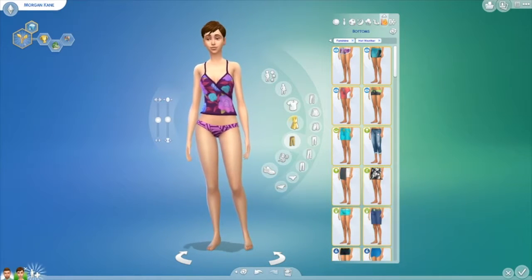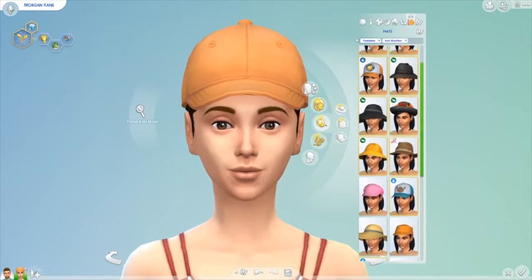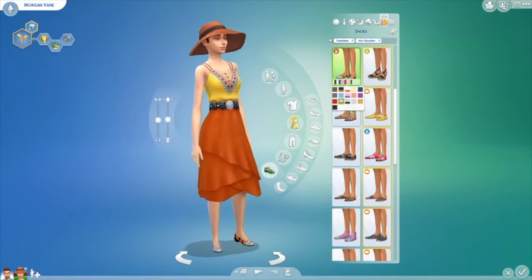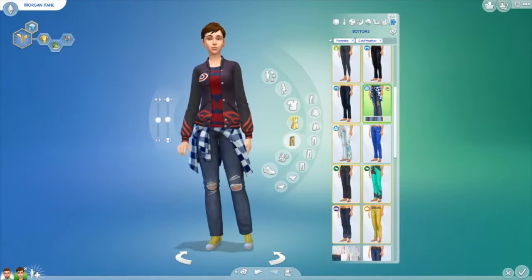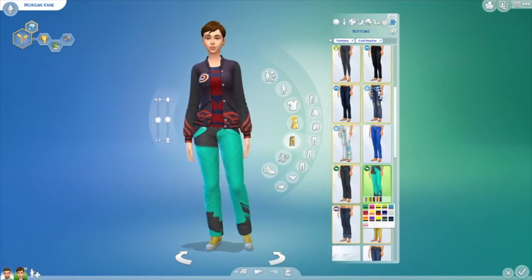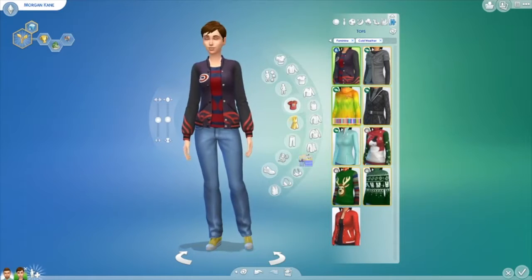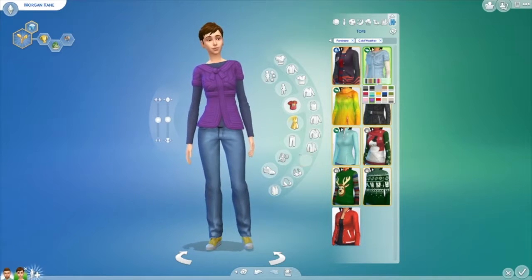This is her swimsuit — she's a bit modest, so she has a tankini. I really liked the baggy dress look, and I added a hat because she's very pale and I wanted to protect her skin. Her winter outfit has a big jacket and rain boots. I really love the Seasons pack — if you don't have it, I honestly suggest getting it because it adds a lot of depth to your gameplay.